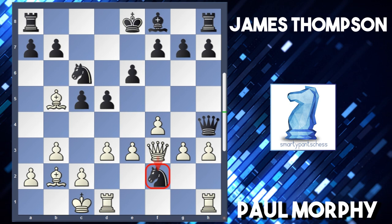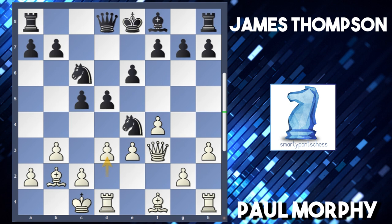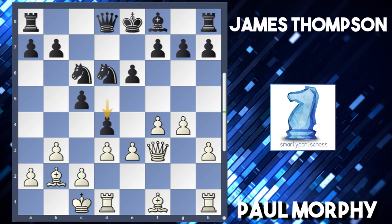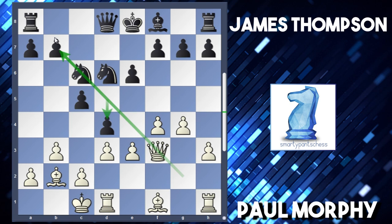After castling queenside, black didn't play queen h4 - he actually played knight c6, developing and learning the error of his ways. d3 was played by Morphy, and now knight to d6 from Thompson. Morphy grabs the queenside with g4, and black now strikes in the center with d4, undermining the e3 pawn. But the consequence of d4 is that the white squares are now more free, so Morphy plays the logical move bishop to g2.